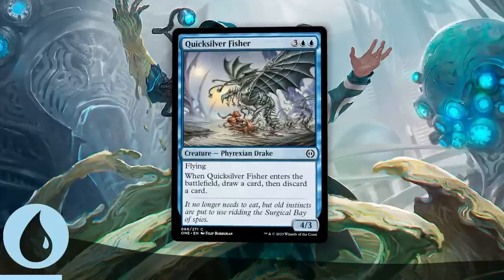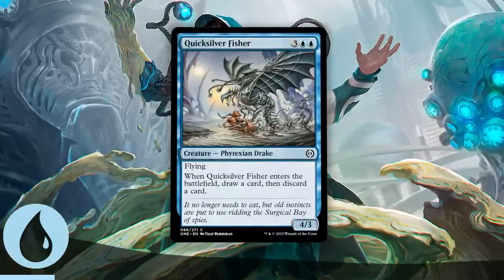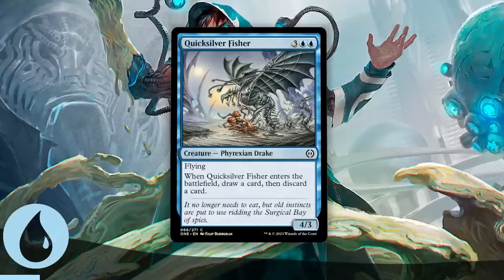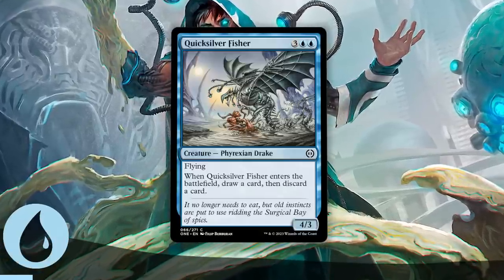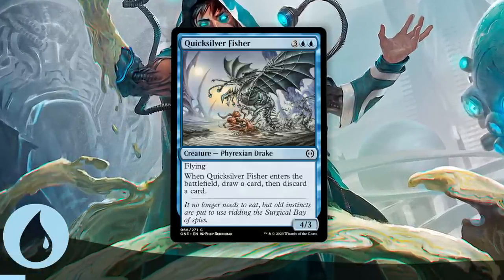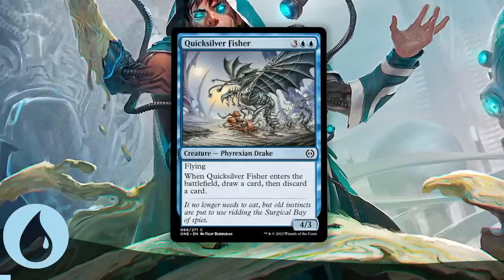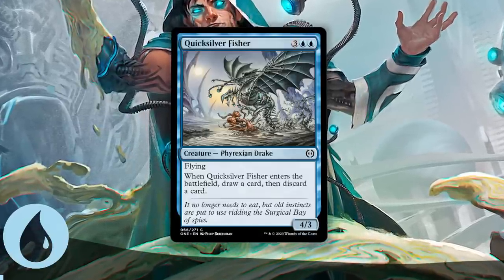I also feel the need to mention Quicksilver Fisher. I don't think it's as good as the Watcher, but it's a strong generalist and should be mentioned. It fits into every blue deck, has a big body in the air, and comes with a loot effect. With blue especially in this set, you want each of your cards to individually bring a lot of value, and the Fisher does that. You're always going to want this towards the top of your curve.